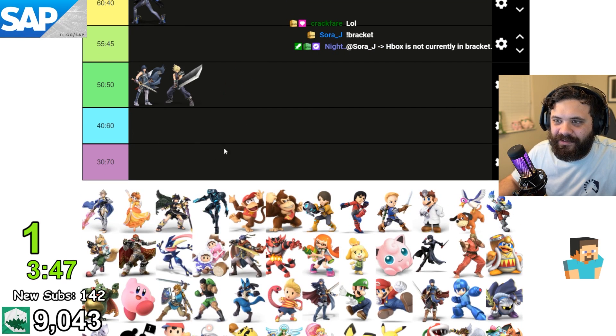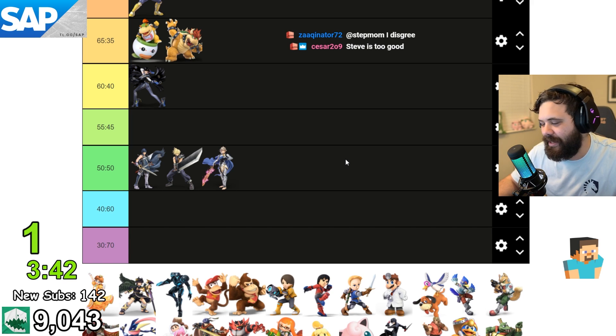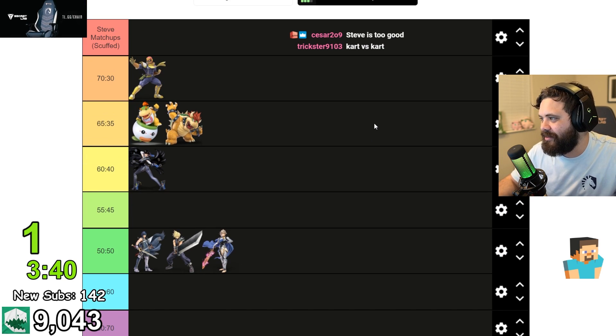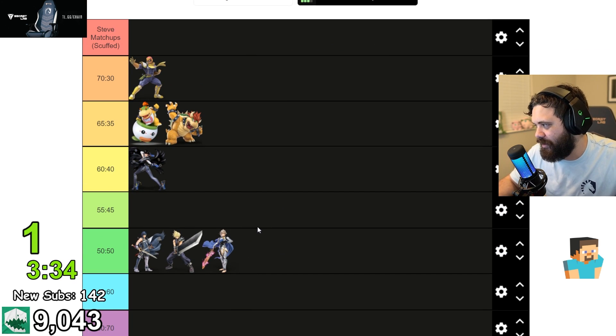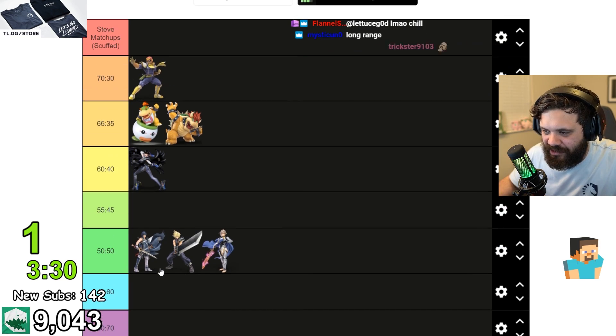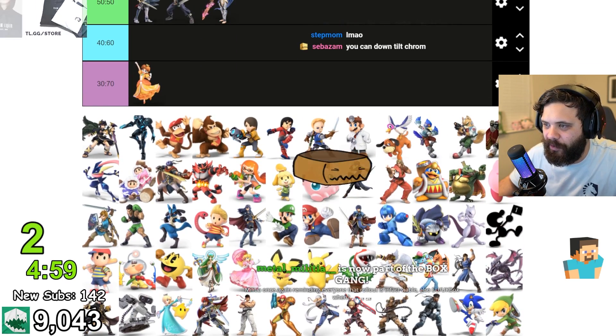Cloud is the same situation as Chrom. Corrin is similar to Chrom and Cloud except Corrin has a projectile, which isn't too bad — probably also even. He also out-ranges Steve a lot, which is going to hurt. I think Peach destroys Steve — I have a feeling Peach wrecks him, like a more oppressive Puff game.